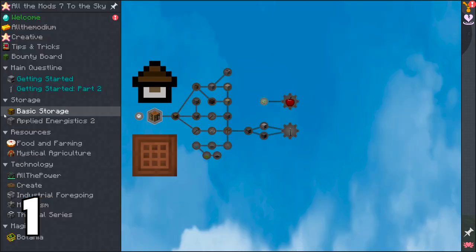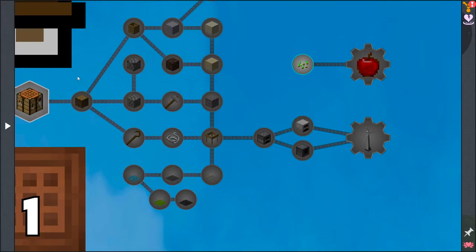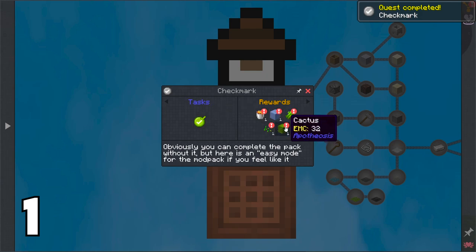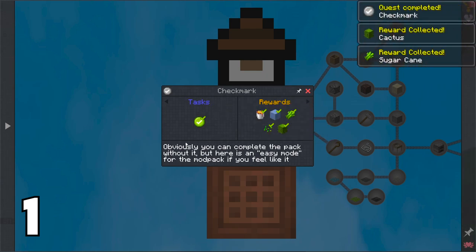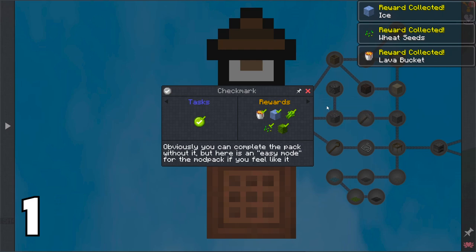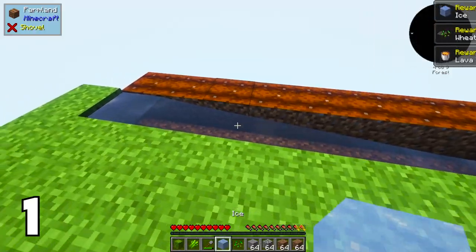Coming up first, there's a quest you can accept — it is the very first quest in the Getting Started tab. In my playthrough, I missed it completely and didn't click it, so I didn't get the lava, ice, seeds, cactus, or sugar cane until my third play session. You can get all these items pretty easily and quickly, so if you just want to skip an hour or two of grinding, you can just click and accept the rewards to get a little head start.